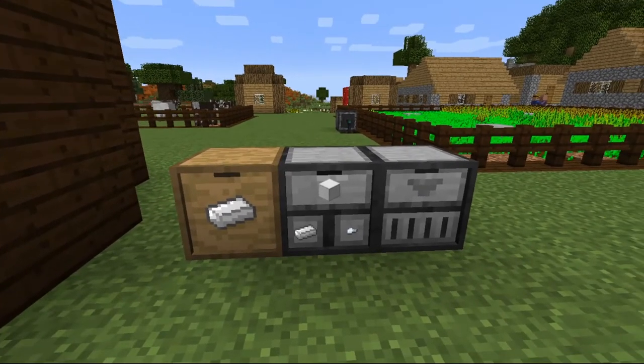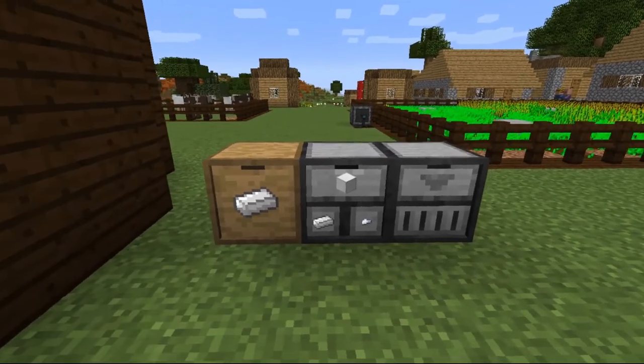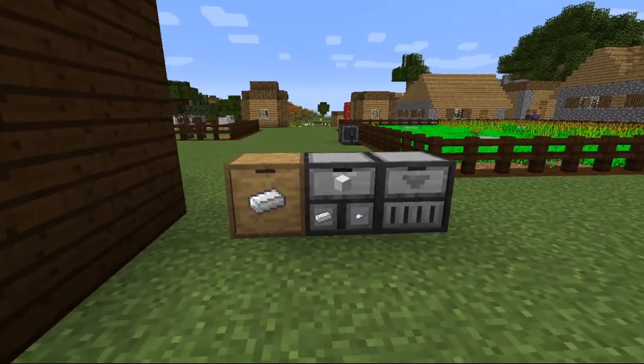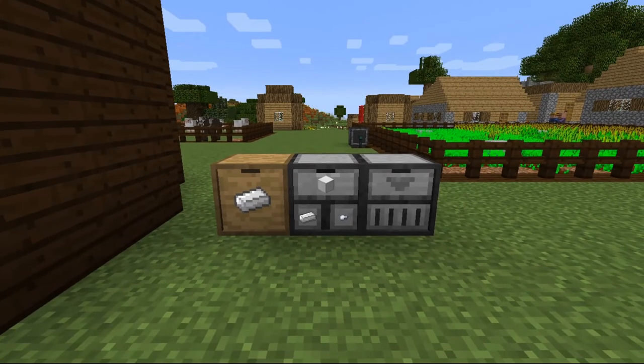Basic drawers are pretty awesome, and the controller will actually control what you can have in the system and let you retrieve it. So controllers are pretty cool, and they're accessible through the ME system — that's good too.